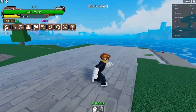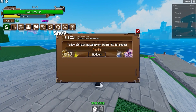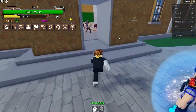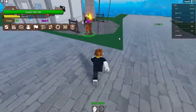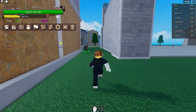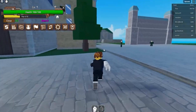Let me show you some more codes because there are a bunch more. The next one is going to be 'pew' for 100k belly — that's a ton of belly for absolutely free. Let's see who is here. We got a blacksmith — where is the guy to start a mission?